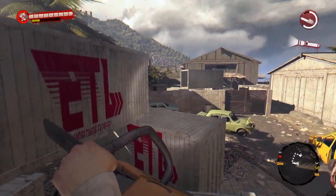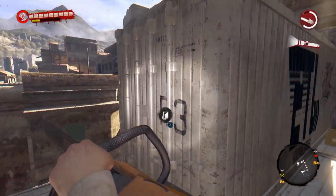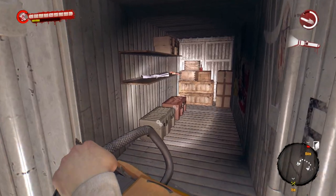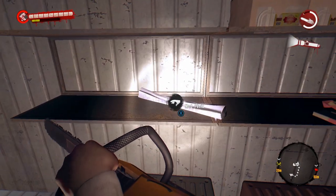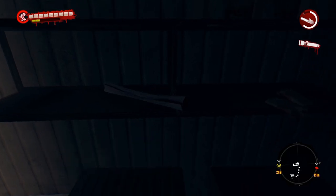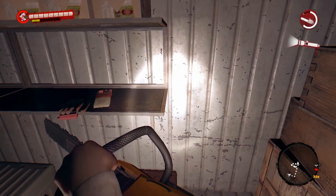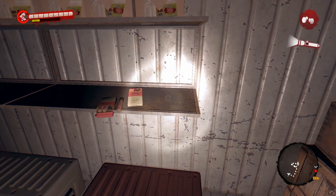Vejo galera ao redor aqui para vocês se situarem melhor. O pacote do Mowen está dentro desse container — como eu tinha dito antes, não vai estar mais aqui porque eu já peguei, já fiz esse objetivo. Aqui tem esse projeto de arma mod fênix, peguei. E o pacote do Mowen ficará para vocês bem aqui em cima, fica exatamente nesse local da prateleira onde estou mirando.